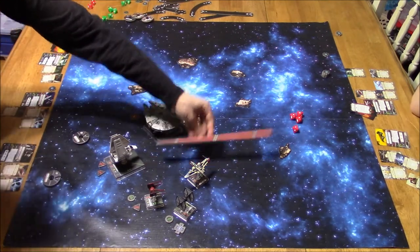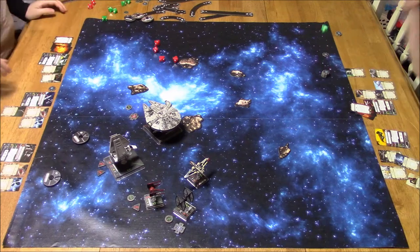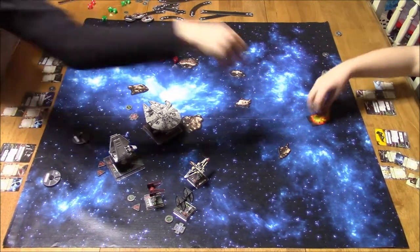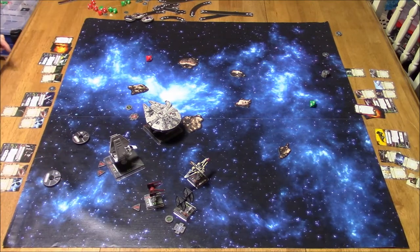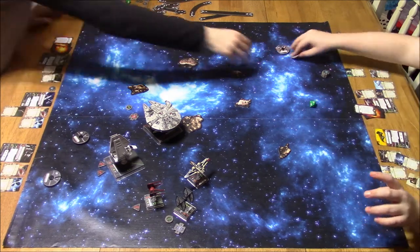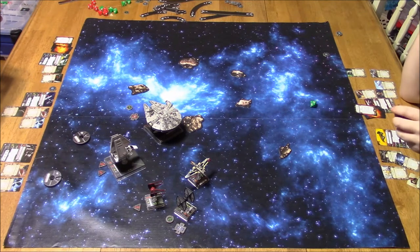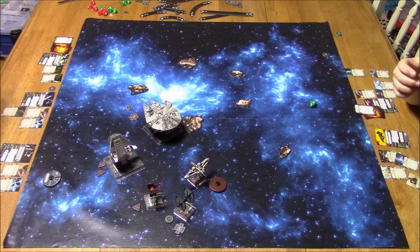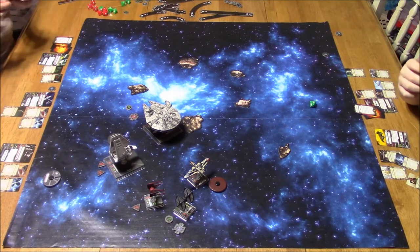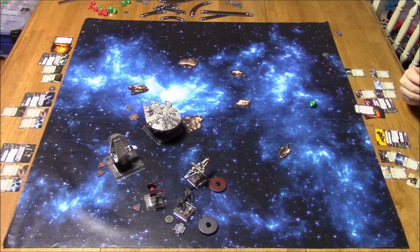Shooting back at range two with Heavy Laser Cannon — looks like one hit. The Lambda was underperforming with its Heavy Laser Cannon this round — this entire game really. I was expecting to do more damage with it. Captain Yor cannot absorb stress from anyone else if it has two or more stress tokens, so it's important to keep doing green maneuvers with him so that I only have one stress when one of the other two aces decides to make a stressful maneuver or Push the Limit.